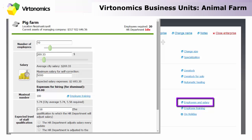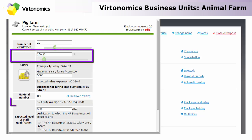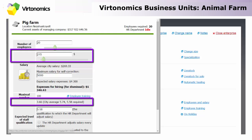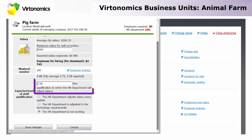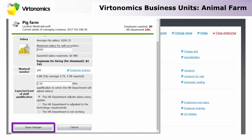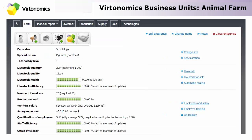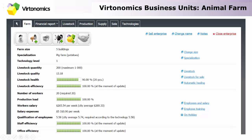Employees and salary are managed through the employees and salary tab. You can choose the employees and then input an amount manually, or use the slider — by changing the salary value you can increase the qualification of the employees. You can also use the HR department: input the qualification you want manually and click option one, or choose option two and the HR department will automatically change the salary to meet the required qualification. The third option is not to use the HR department at all. As you click save changes you will receive the end result. Note that office efficiency affects the overall unit efficiency, so take care of your offices — please refer to the tutorial about the business unit called Offices.